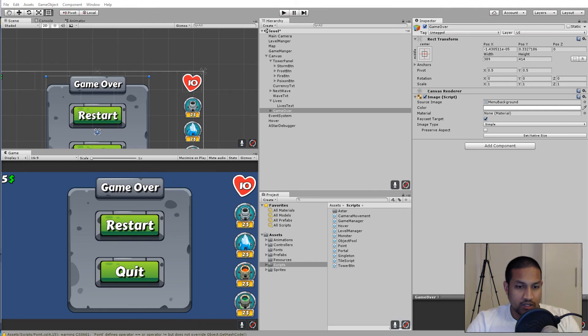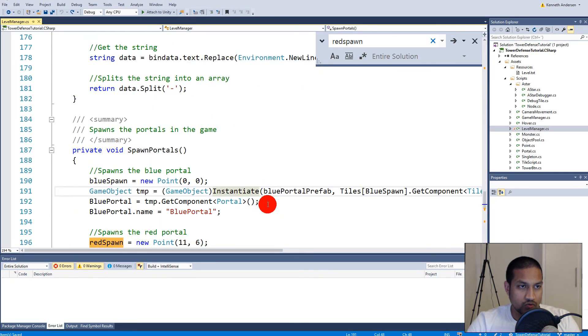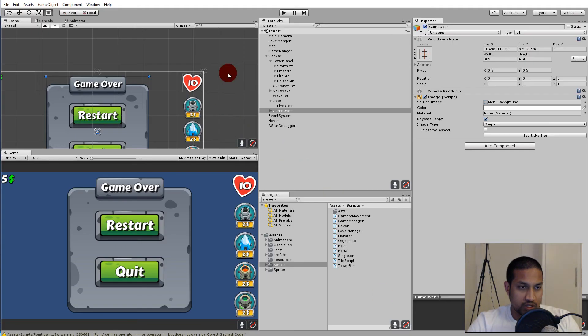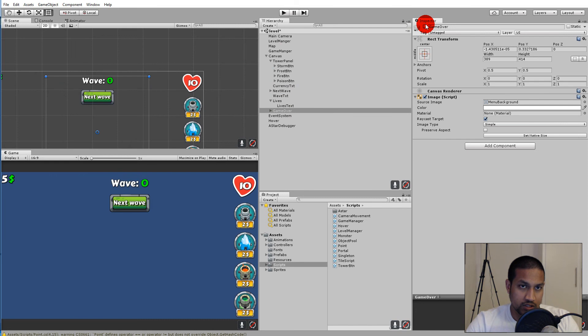To make it easier for testing, we need to move the red portal closer to the blue portal so we don't need to wait a long time to check all the lives have been reduced. We can take the red spawn inside the level manager script and set the start position to 1.1 so the portals spawn right next to each other. Also click on the game over menu and disable it - we only need to show it when the game is over.